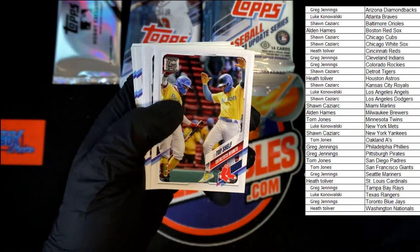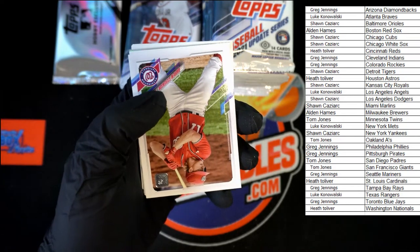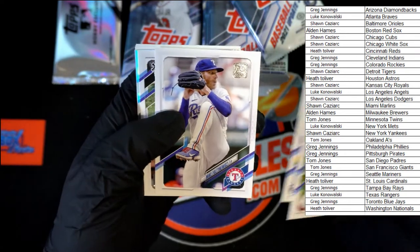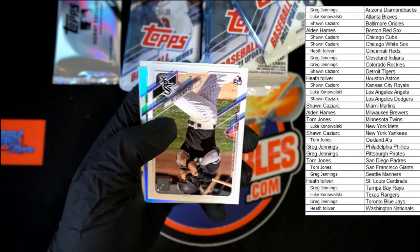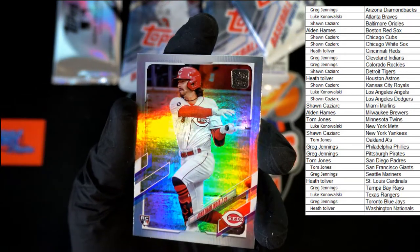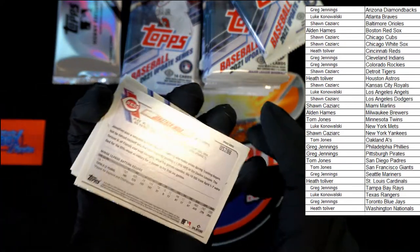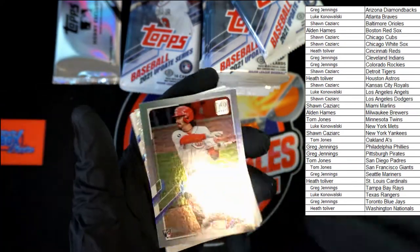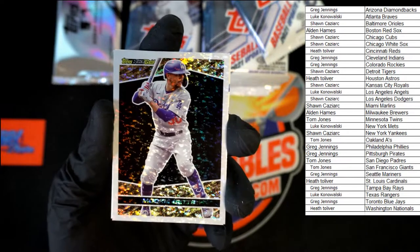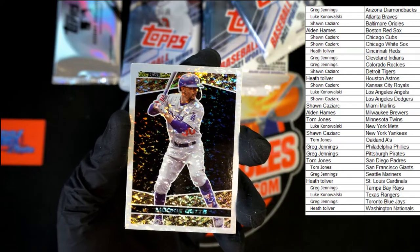Next pack — Garcia, Top Shelf, Lamb, Finnegan, Stevenson. This guy, Gonzalez, Jonathan India — very nice. A refractor insert there, not sure which one it is, could be silver. No number that I can see — still nice. And the old Topps Black Gold Mookie Betts — that's going out to the Dodgers, going to Sean C.